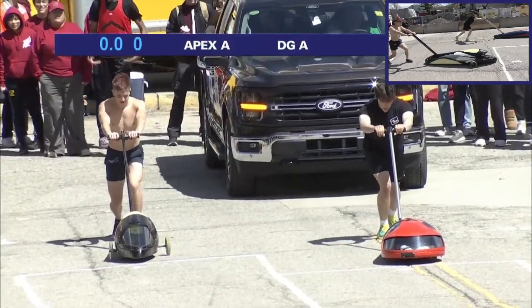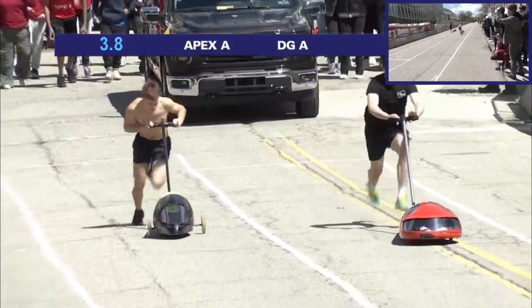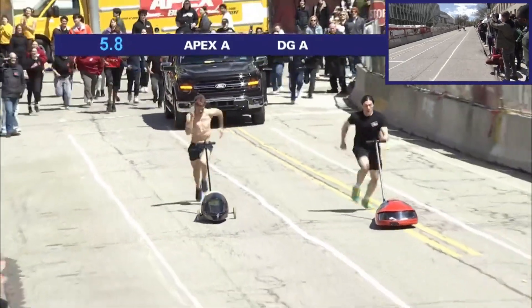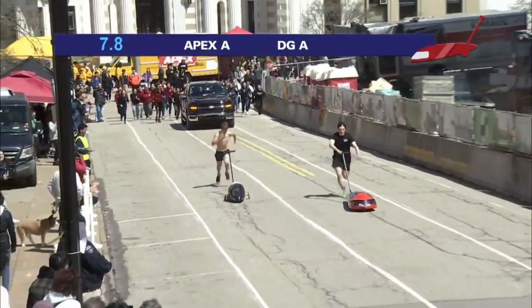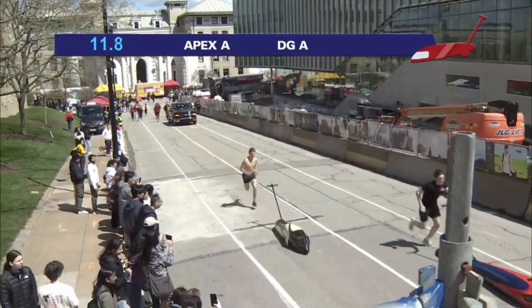Ready, set. And they're off. DG is one of these teams that have a really good push team. Maybe a bit slower of a buggy, but they're giving Apex A a run for their money up over Hill 1.